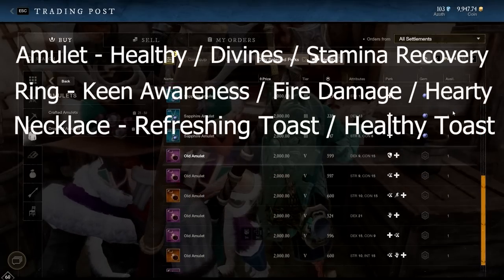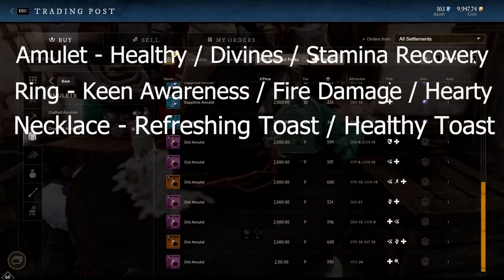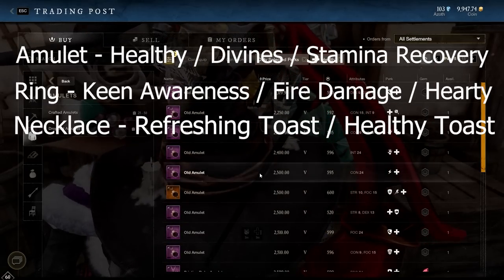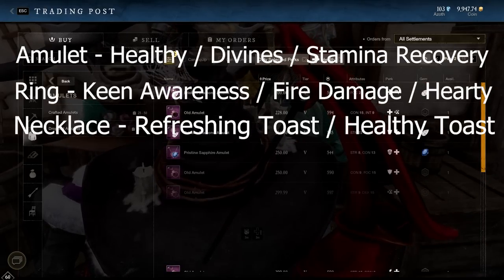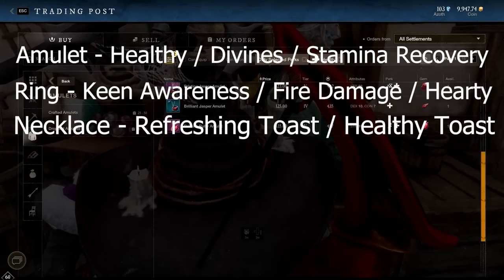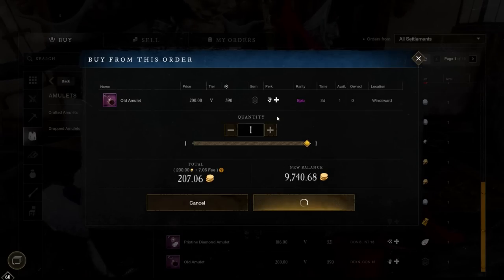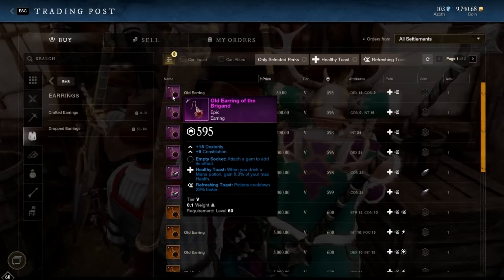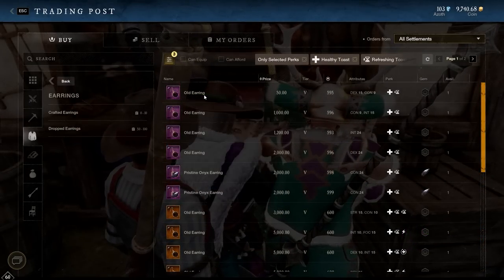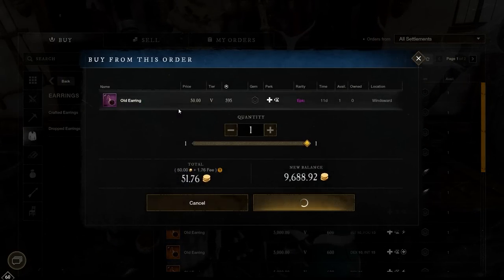Next up, I'm going to get myself some jewelry. For the amulet, I would love Health and Divines, maybe even Stamina Recovery. The ring is kind of up in the air — I wouldn't mind Keen Awareness at least, but we'll see what we can get damage-wise. For the earring, I definitely want a Healthy Toast and Refreshing Toast perk combo. Right away, I managed to find a fantastic Health and Divines necklace for only 200 gold with the attributes I need, so I grab that. And then I found a Refreshing Toast and Healthy Toast earring for only 50 gold — a fantastic price, kind of a steal too.